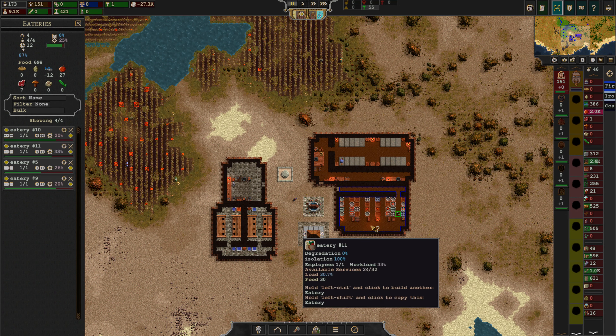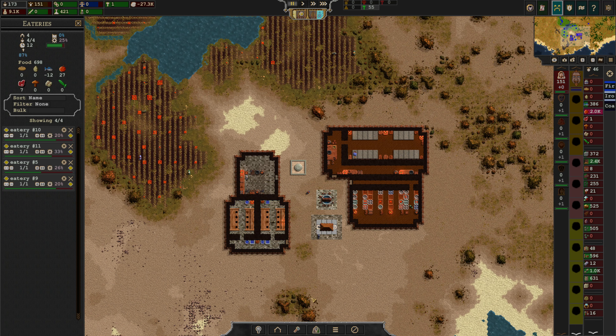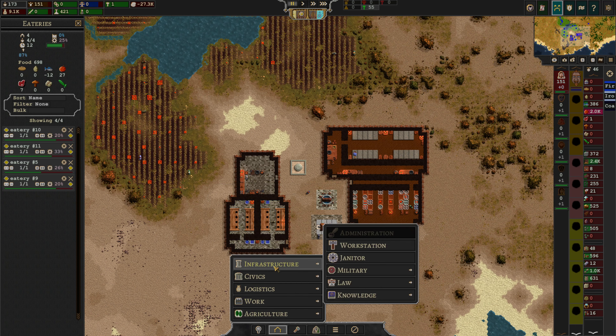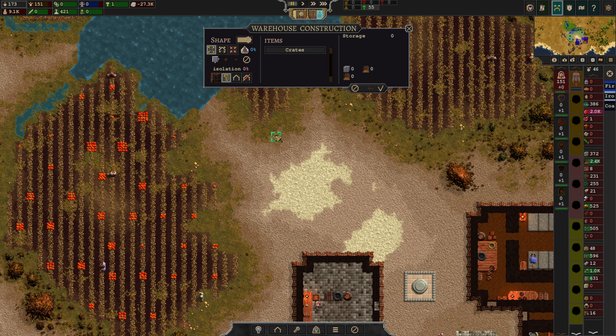Wait — this is the E-tree. We never made a warehouse here, so we're going to have to make that as well. Logistics. Let's do eleven by eleven.